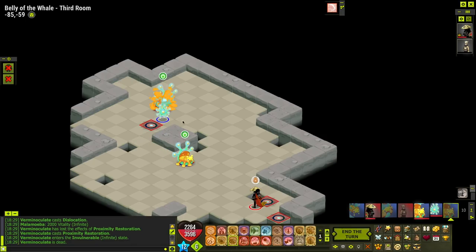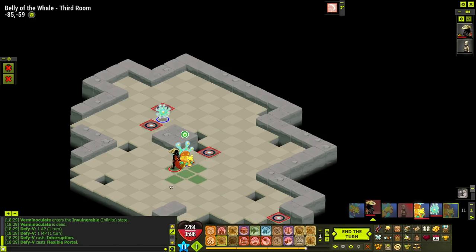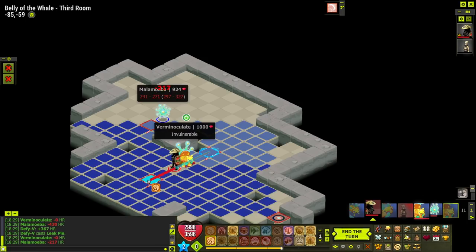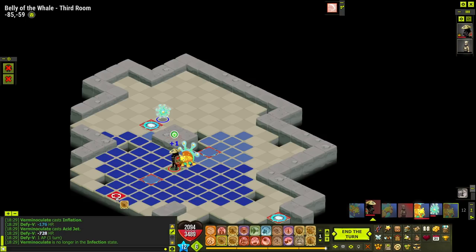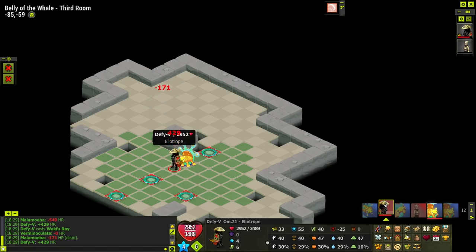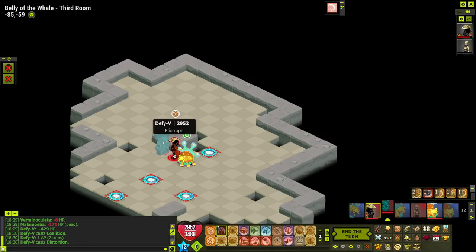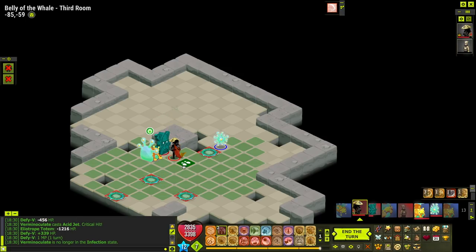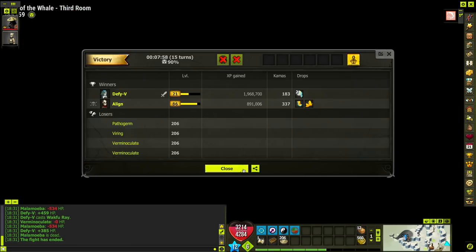We keep hitting him, keep healing, and wait for that second guy to come close. Pro tip: once it says he only has one turn left - meaning 'kills target in one turn' - I don't have to end next to him anymore. So this turn I don't need to end next to him; I just have to kill the Malamoeba. Then I can just go through here, and on his turn he's just going to die. So we set up our Wakfu Ray setup again. Another trick for tanking Verminoculates: put a summon behind you. If I put my totem behind me, he'll hit me once and then go hit my totem with his bigger hit - I took 450 and my totem took the rest of the damage. It actually helps you tank quite significantly. And that's the third room down.